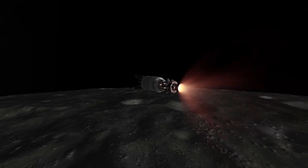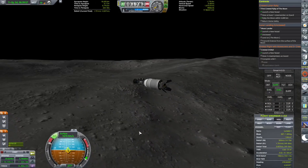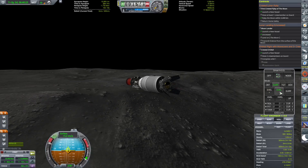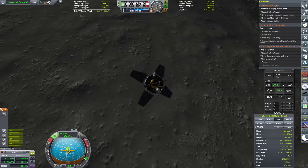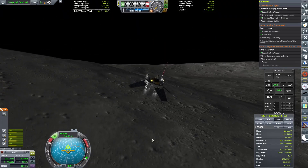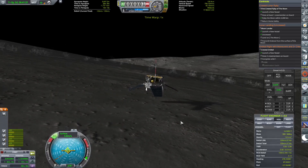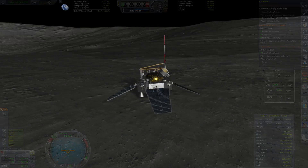From there we can light up the engines to head off to the Moon. After capturing at the Moon and beginning our descent, we could fire up the engine one last time to slow us down before we hit the ground. And with that, Lincito 5 lands safely on the Moon.